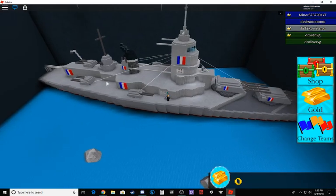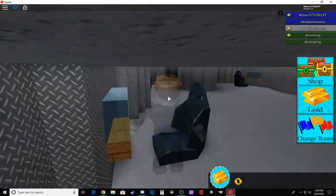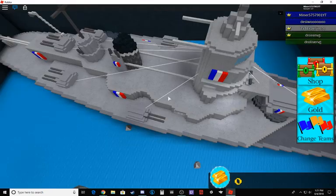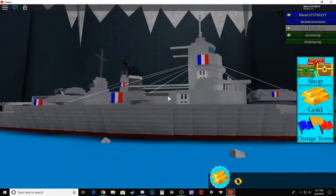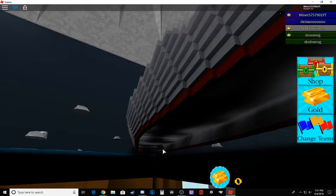This is how slow big ships move when no one is sitting in them. Normally if you sit down it will go faster. But it seems a rock got into the ship.